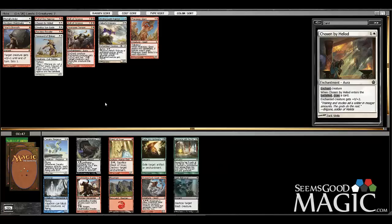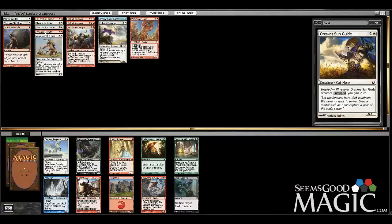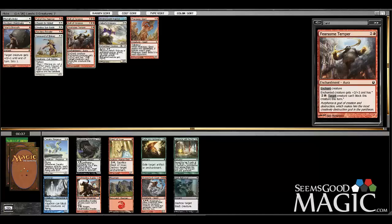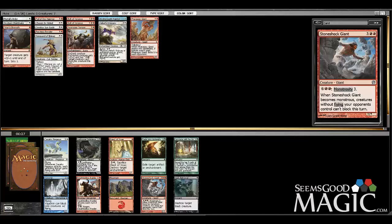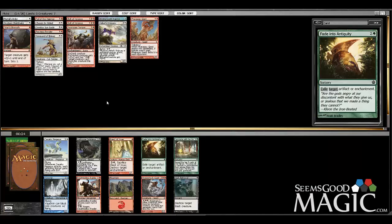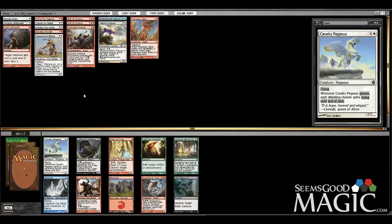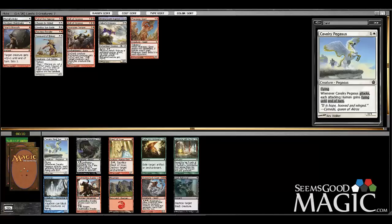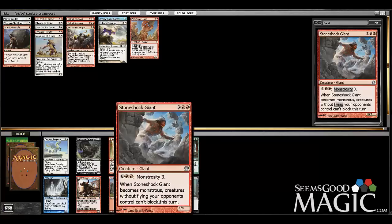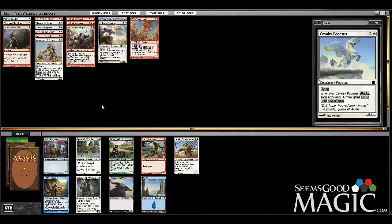We've got some good options here. How many humans are we running? Just one — only one human, which makes Cavalry Pegasus less good. There are a lot of common ones we could ideally see though. Stone-Shock Giant is an amazing finisher. I think it's early enough where I can take the Pegasus and not regret it — with some of those cheap two and three-drop humans this card can just take the game over pretty rapidly. Stone-Shock Giant is stronger, but I want to keep the curve down, so we're going to take the Pegasus.